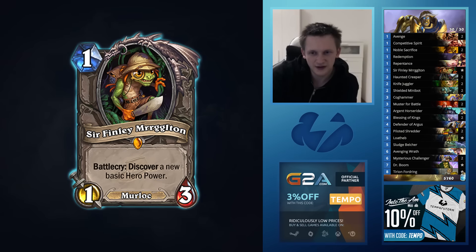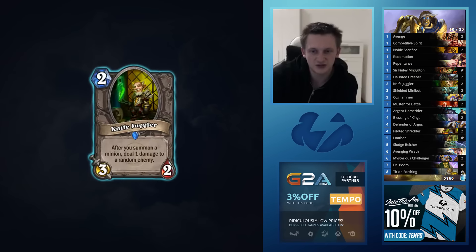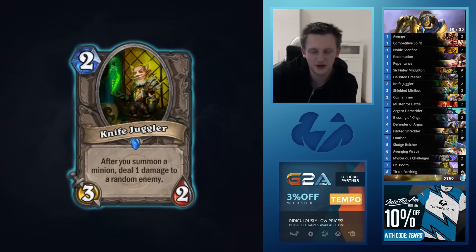Warlock hero power is great. Druid hero power is great as well — just other good hero powers you can get depending on the situation. This is a very burst-heavy deck, so even the Hunter hero power is useful. Haunted Creeper — I obviously couldn't test it too much since the card is brand new, but for now I kind of like it. Haunted Creeper, Knife Juggler, and Minibot just to have enough early game.